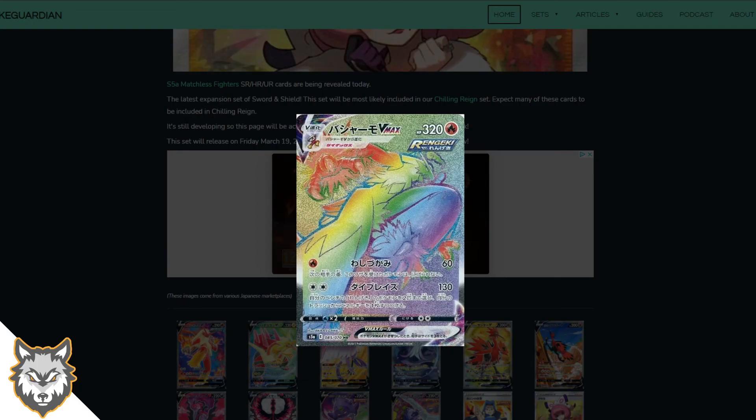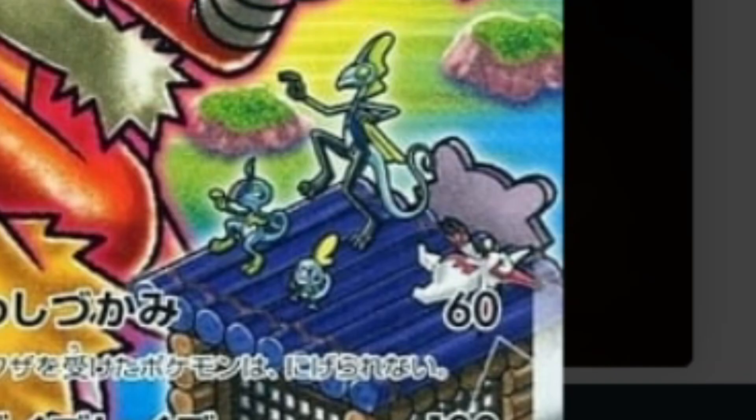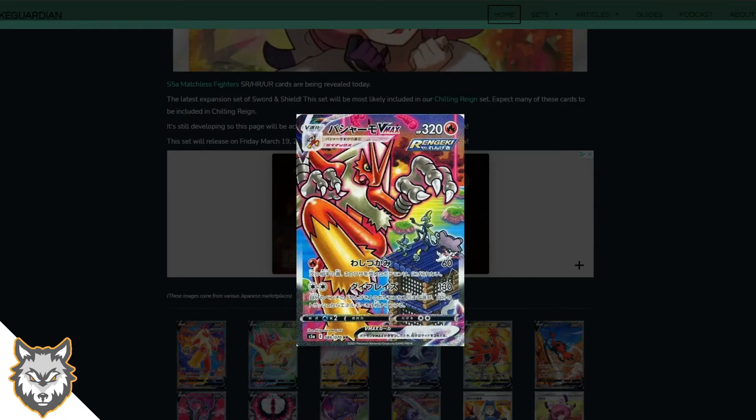Then we get to the rainbow rares — look at this Blaziken rainbow rare, it's literally rainbow Blaziken! Too good. Then we get the Blaziken alternate art, which looks so cool — Inteleon, Drizzile, and Sobble in the background plus a random Zangoose. It's kind of like his training dojo, a water tower dojo for the Rapid Strike style. Love how it's glowing — very nice card.